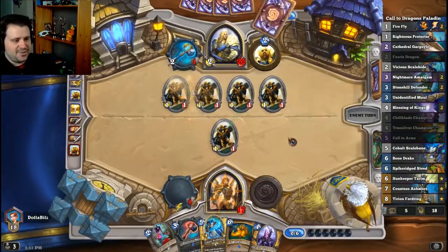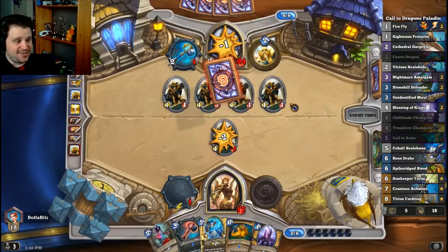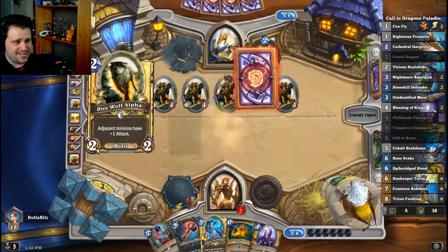If he's gotta level up in there, we are in trouble. We're just in trouble. Our Call to Arms got handled. Sun Keeper Tarim is actively bad for us. Does he have a Sun Keeper Tarim in his hand right now?